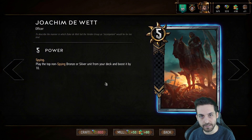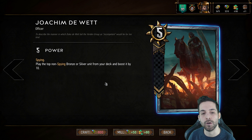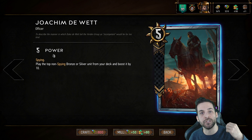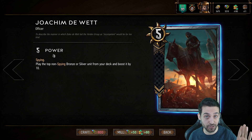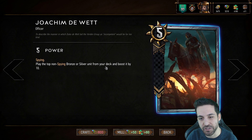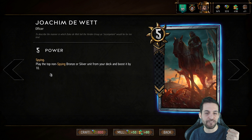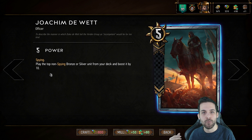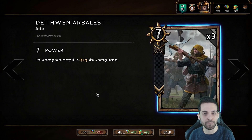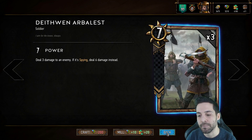We have Joachim — this is one of the cards that synergizes with the information you have about the top card of your deck. He's a five-strength spy unit, so when you play Joachim you're playing five strength on the opposing side of the board, which initially is very bad — you're giving your opponent five points. But his ability makes up for that quite well. You play the top non-spy bronze or silver unit from your deck and boost it by 10. So you're getting a unit from your deck, boosting it by 10, and making up for that five-point value you gave your opponent.